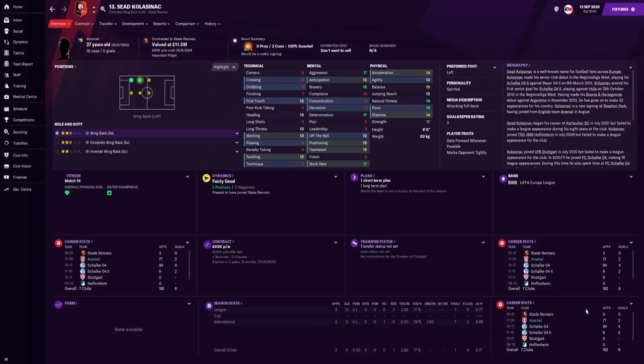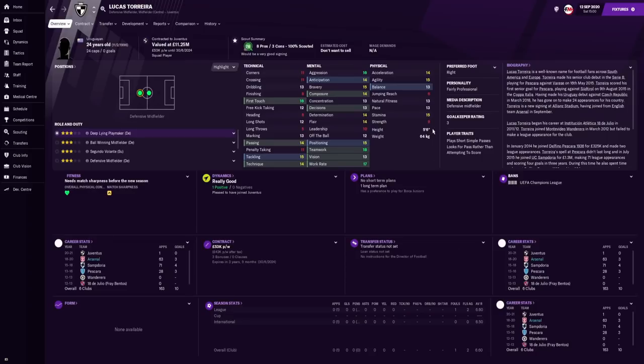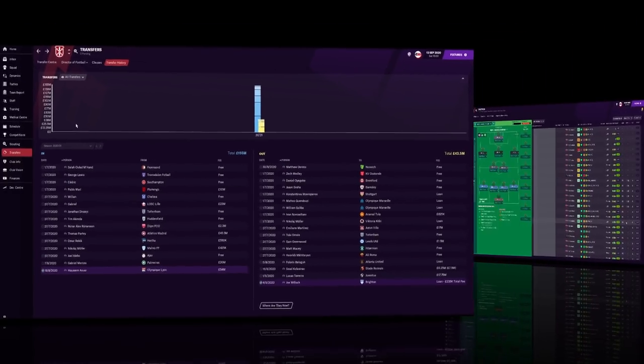For the outgoings, we sold Sideclass to Rennes for around 6 million, rising to 7.5 million. We also sold Lucas Torreira to Juventus — he's a decent player on Football Manager but we didn't really want him around the squad. We let Joe Willock go on loan to Brighton. In real life he's actually gone to Newcastle, but these transfer updates aren't fully up to date.